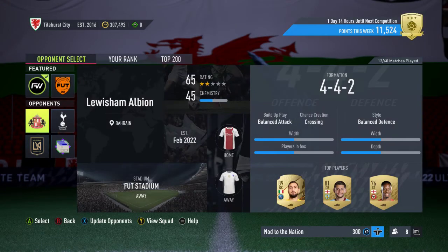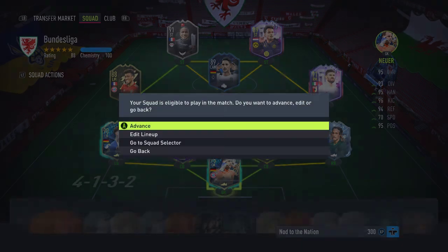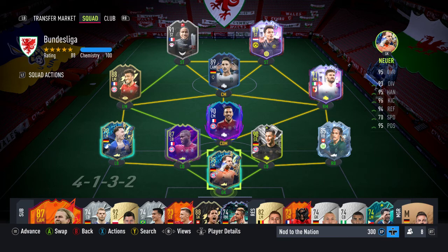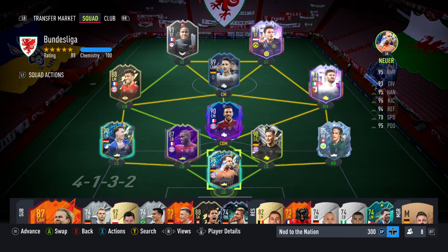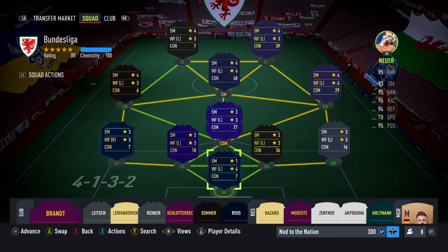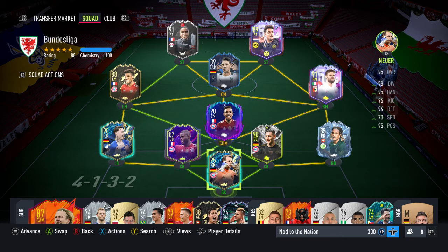That's my Bundesliga squad for the first three sections: German Clipper, Through Road, and Bundesliga. It's basically just a German Bundesliga-based team — nothing special. Both strikers have 4-star skill moves, which means they qualify for the German Clipper section. It's got the two team of the season players I packed in the pack opening earlier, along with the 81-plus Bundesliga players earned in previous promos. That's my squad for that.